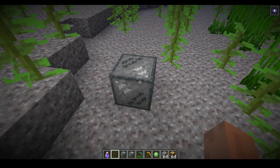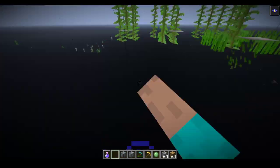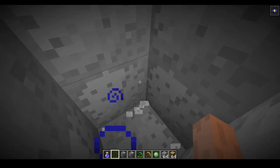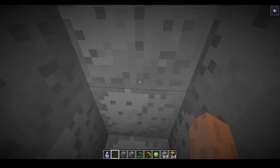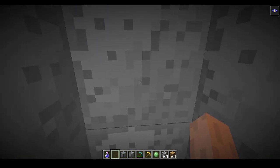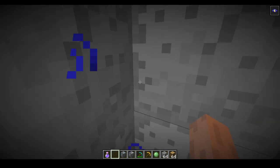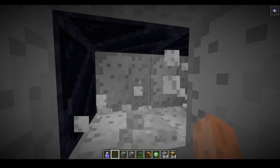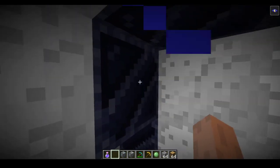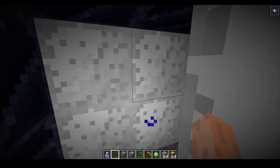What you do is you right click on the block, and when you right click on it, it actually creates this foam. The foam eventually destroys itself if it's not adjacent to water. But if it is adjacent to water, what it does is it turns into this instant obsidian.